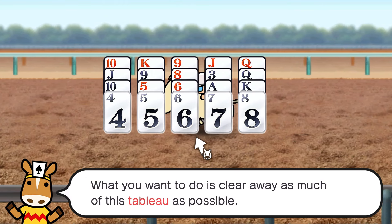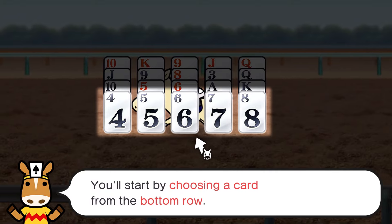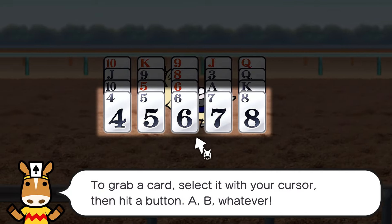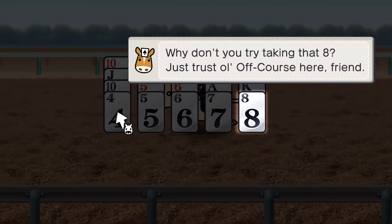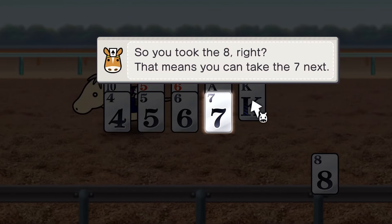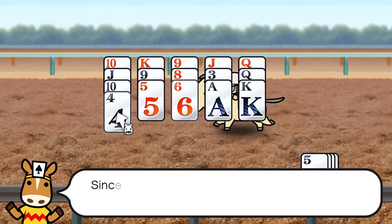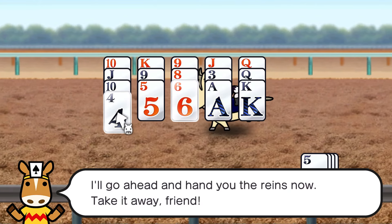'Let's start with the rules of solitaire. What you want to do is clear away as much of the tableau as possible — clearing the whole thing is ideal. You'll start by choosing a card from the bottom row. After that, just grab any card that's one number higher or lower than your first card. To grab a card, select with your cursor then hit a button. Let's try it — take that eight.' We take the seven, six, five... keep going, grab as many cards as you can.